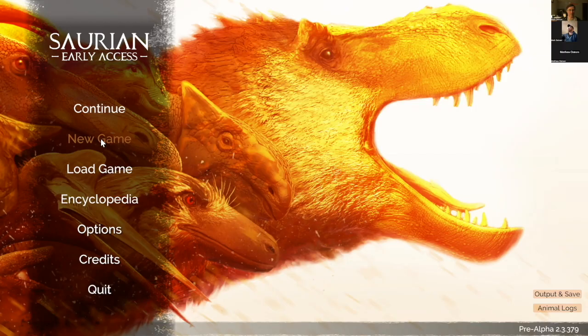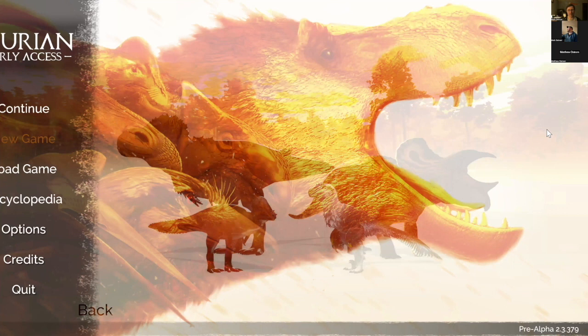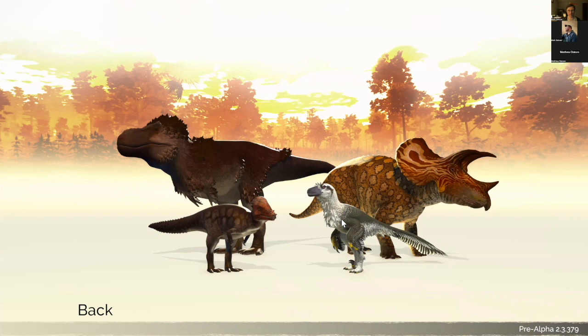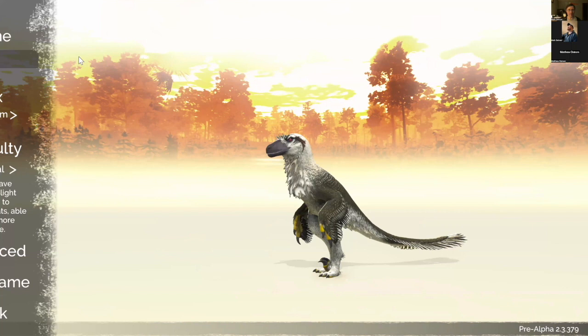You can see the characters you can pick — you've got the Triceratops and then this Deinonychus-like character. I don't know if it's a Deinonychus or a velociraptor but I'll click on it. I'll just name it — and look, it stands right up.